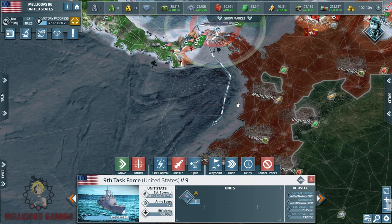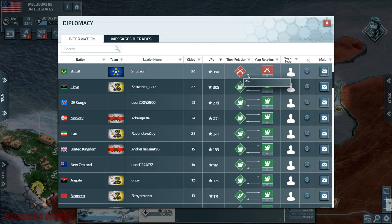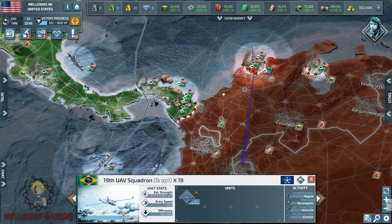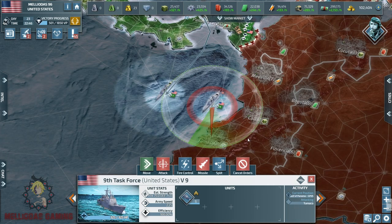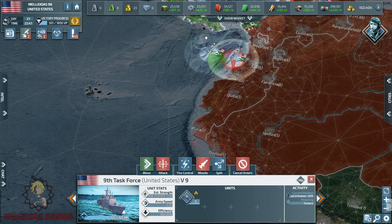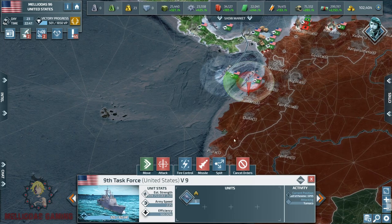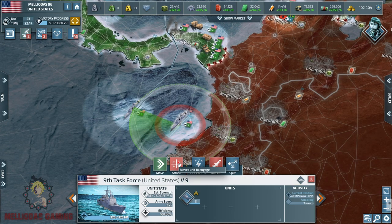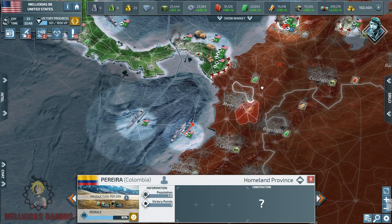Brazil has joined the party — he is spying on us with a drone and has declared war on the United States of America. Brazil is bold! Tell me in the comments how we should punish Brazil for declaring war on us, and what we should do in the next episode. See you guys in episode seven!